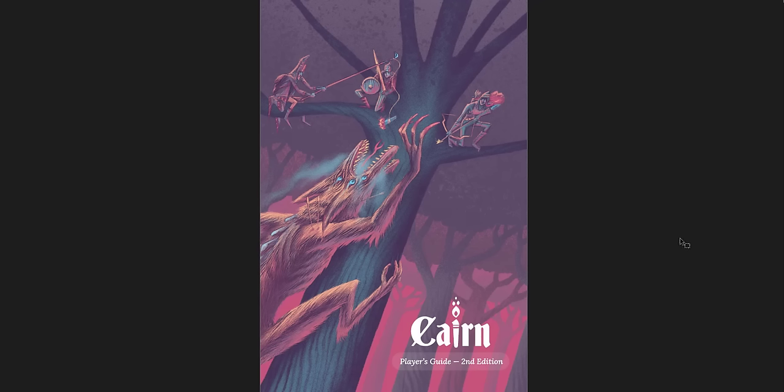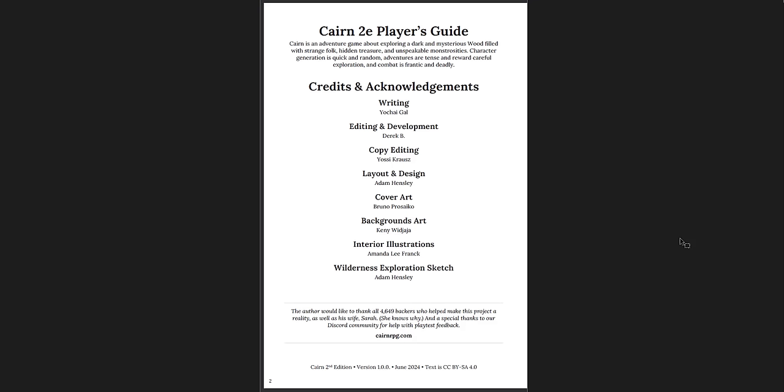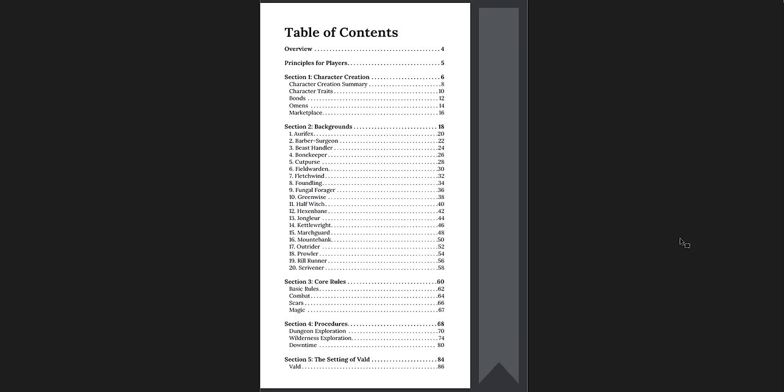Let's start with the Cairn player's guide. It's what you might expect from a player's guide. It's all hyperlinked, which is great — hyperlinked tables of contents are my thing.